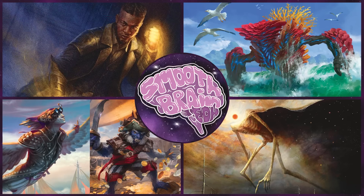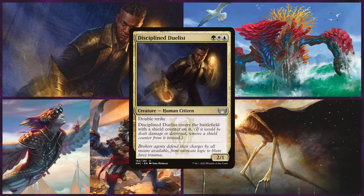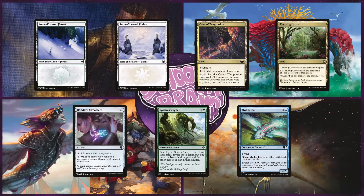Our first player today is Sam on Disciplined Duelist. This Bant deck is a Voltron enchantment deck, hoping to play the commander and load up with a ton of auras to swing in for lethal. Sam keeps a hand with a Snow-Covered Forest, a Snow-Covered Plains, Cave of Temptation, Thriving Grove, Bonder's Ornament, Kodama's Reach, and Boldwyr Intimidator.